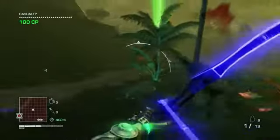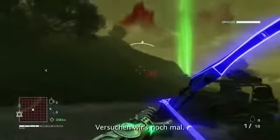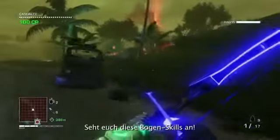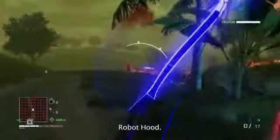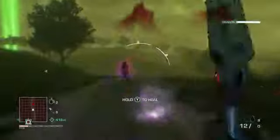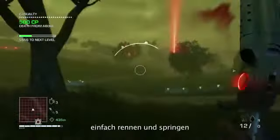Look at those bow skills — Robo Hood! You can do takedowns from ground level — just run and jump.